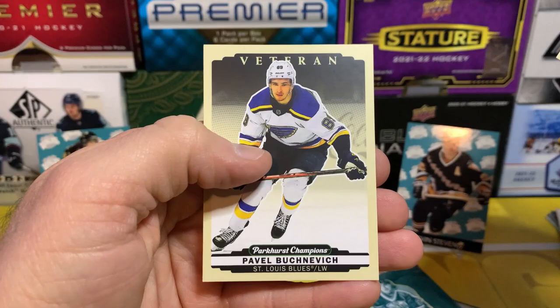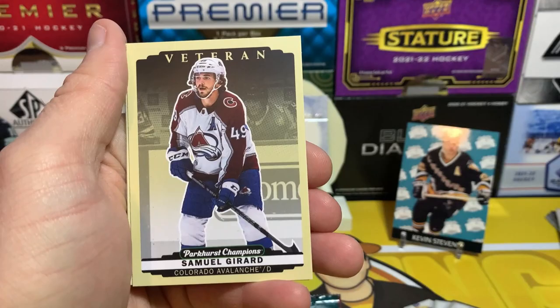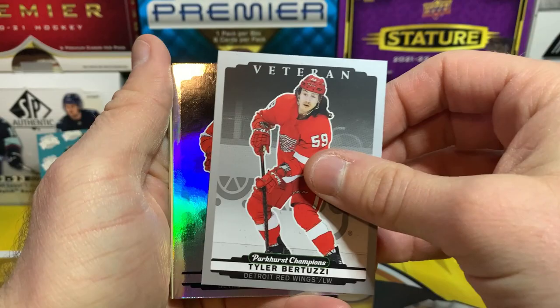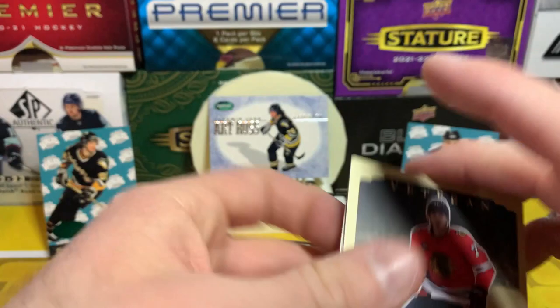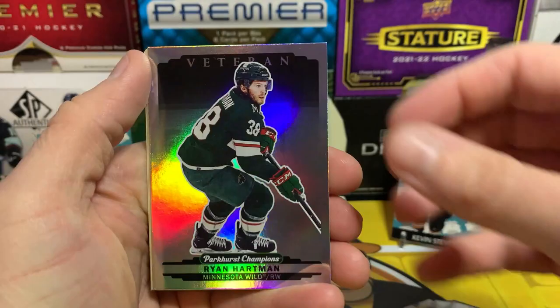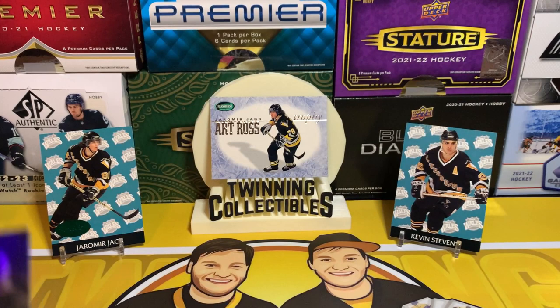Philip Danault, Pavel Buchnevich, Steven Stamkos — there's Gino. Jeff Petrie on the silver, Andre Kuzmenko, Jacob Markstrom, Samuel Girard, Mattias Ekholm, and Seth Jones. Ronnie Attard, Ben Myers, Tyler Bertuzzi on the silver, Pias Suter, Kirby Dach, Ovi, Jared Spurgeon, and Evgeny Kuznetsov — also on the Carolina Hurricanes now. Last pack — Parkhurst, here we go. Alex Vlasic, Braden Schenn, Alex Newhook on the silver, Ryan Hartman on the rainbow, Vassy, Brent Burns, Nick Schmaltz, and Ryan Hartman finishing it off.